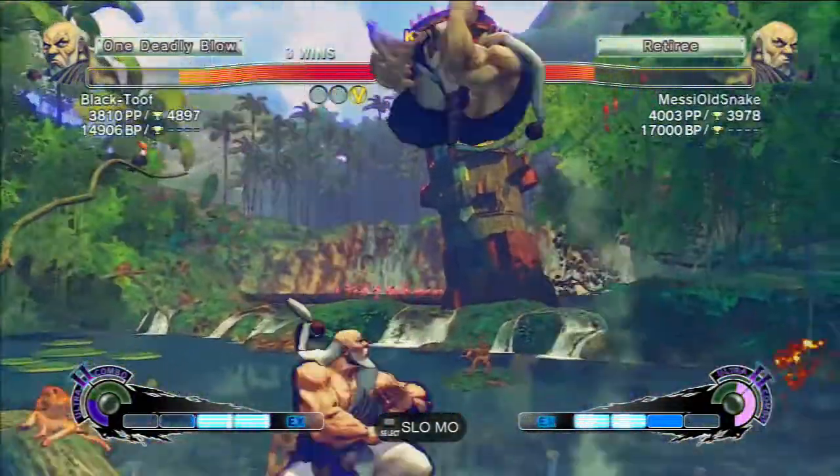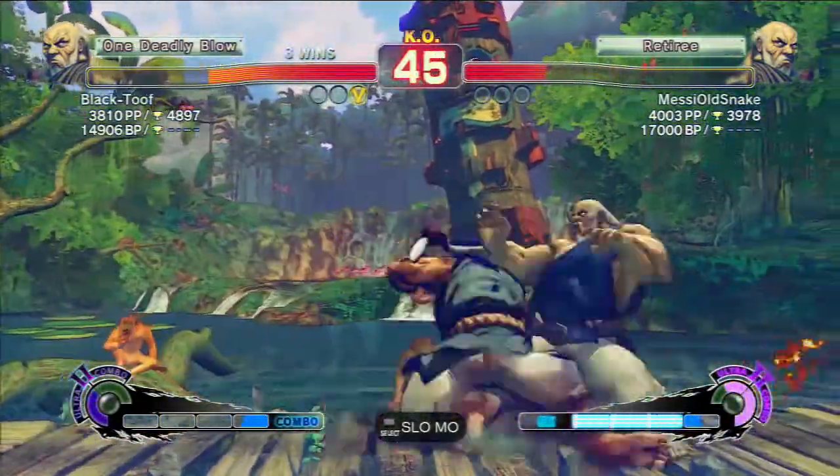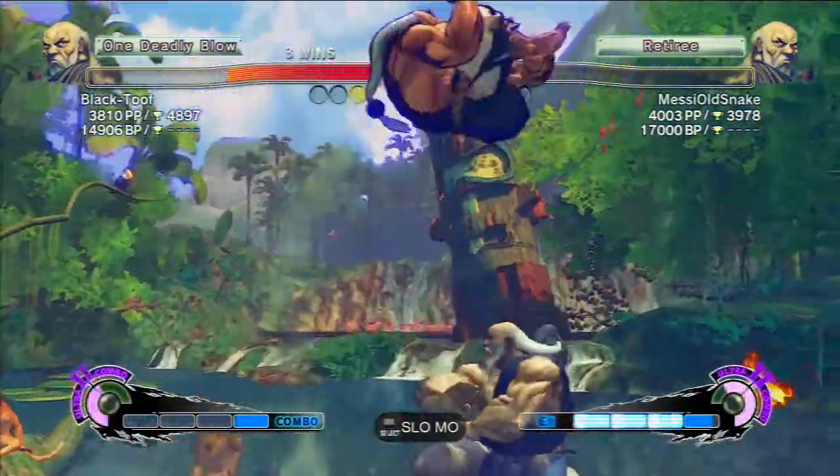We always like to jump in — dive kicking in is usually the way to get in, or dash forward a lot. After a tech throw, standing medium kick. He neutral jumped so it missed.